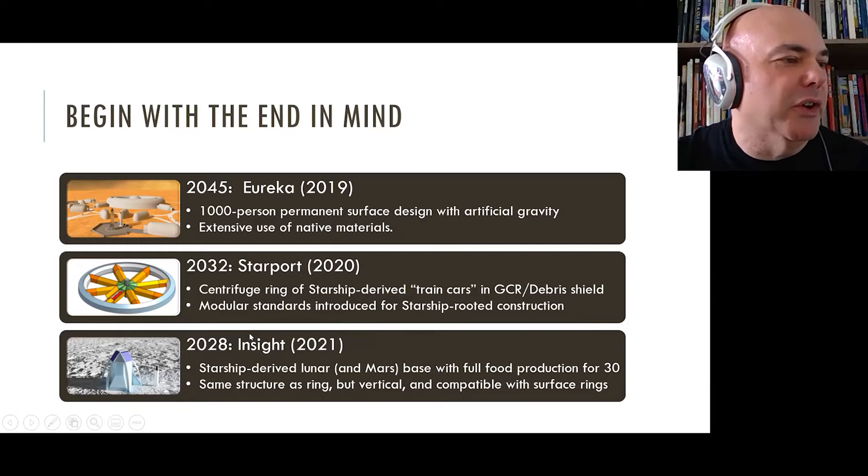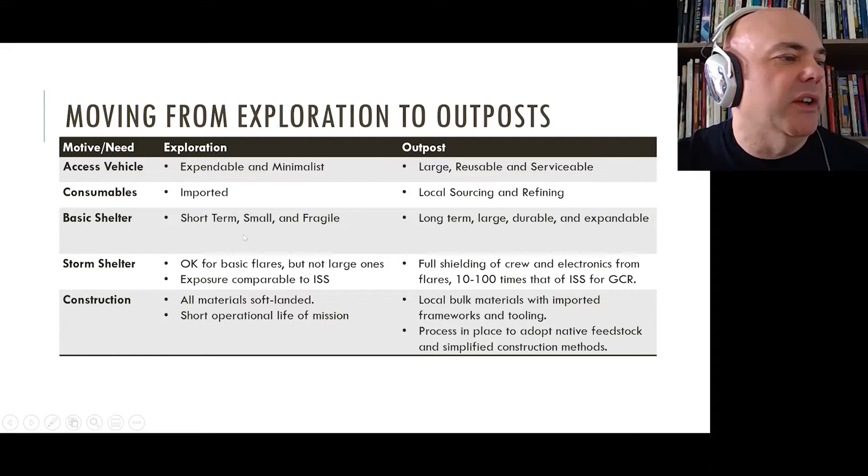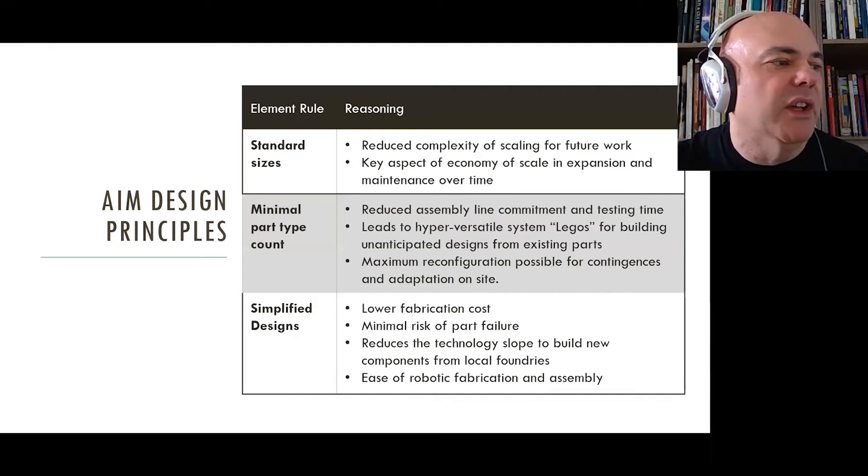Bottom line: exploration requires ships, but settlement requires ports — these are entirely different problems. When exploring, you want to be minimalist, carrying the smallest cargo possible to reduce cost. When doing an outpost, you want to carry the largest thing possible for economies of scale, with expandability and use of indigenous resources. Because we've been solving the wrong problem for so many years, we need to rethink the whole thing from top to bottom.